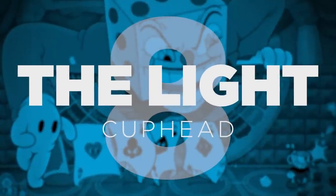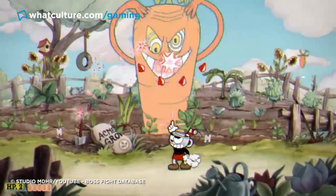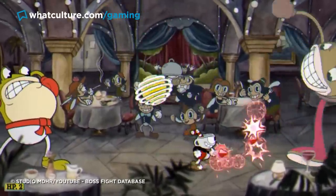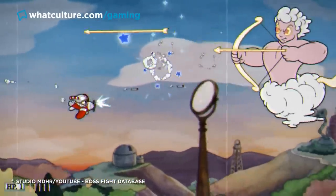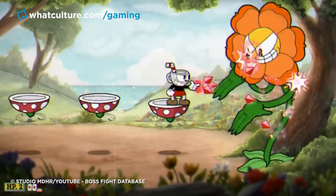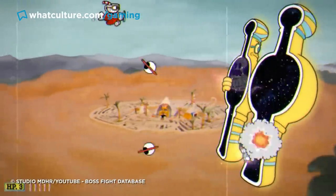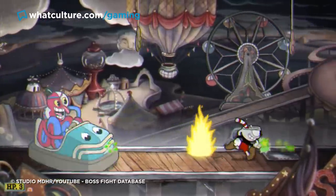Number 8: The Light – Cuphead. It's clear that so much time, effort, and artistry went into designing and executing Cuphead's gorgeous enemies that it's difficult to picture any extras being buried in the game's files. But that's absolutely the case, and the very oddest of which is surely The Light, who can be fought by modding Cuphead to access its debug menu.